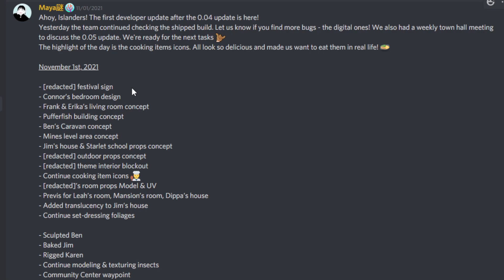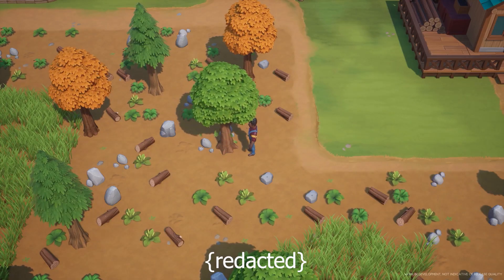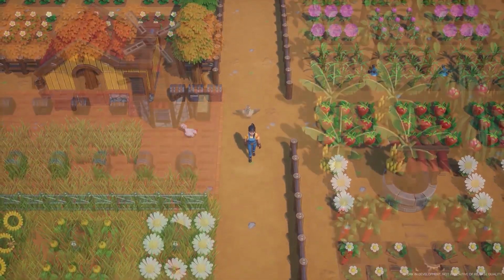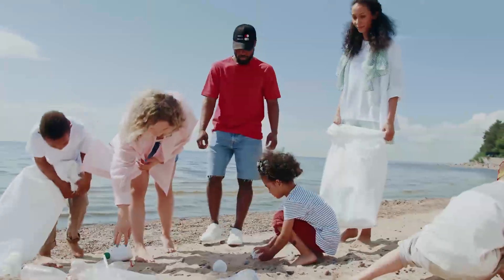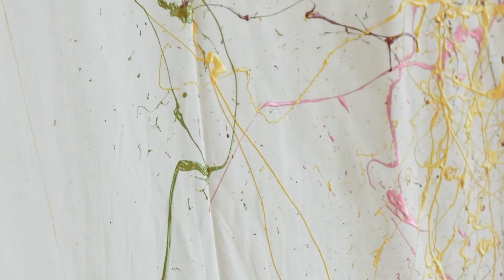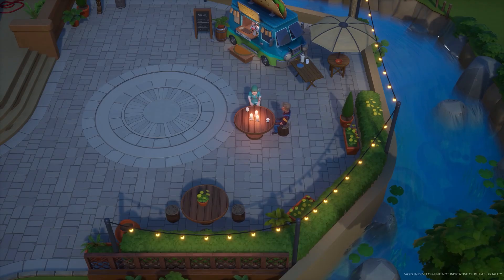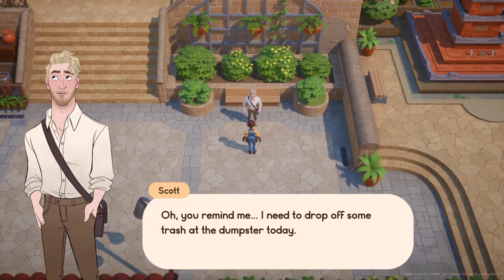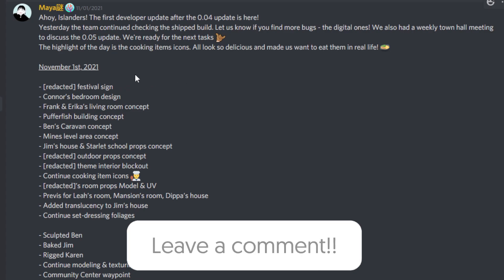Something super interesting in this developer diary is actually the very first thing: a redacted festival sign. Anything that says redacted has been censored because it's an element they're not ready to reveal yet, meaning they are working on an unrevealed festival. The festivals we're currently aware of are the cherry blossom festival, the beach cleanup festival, the pet race festival, and the color throw festival. I wonder if they're working on a fall festival — let me know in the comments what sort of festivals you'd like to see!